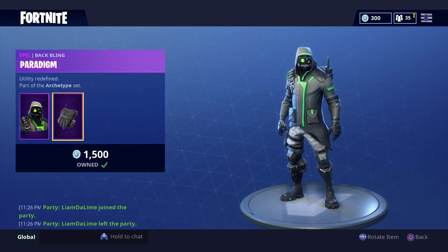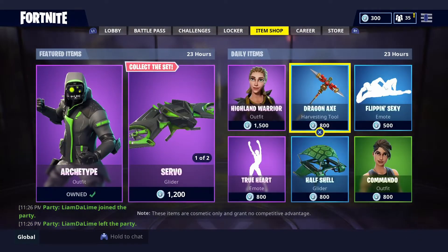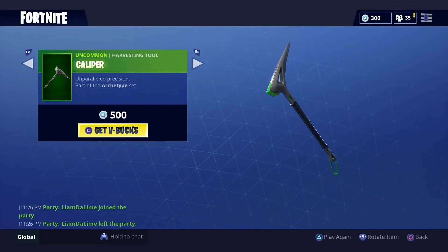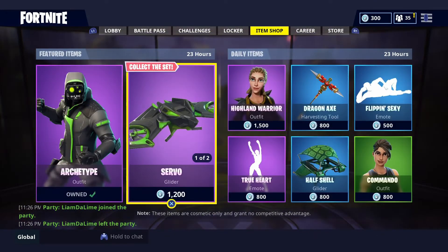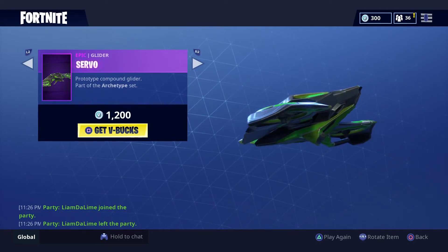Then we also have the Archetype once again, with a back bling — Partigum? I don't know how to say that, but that's that anyway. Then we have the Caliper, which has got a cool noise to it once again. And then we have the Servo Glider — honestly one of the coolest gliders I've ever seen. I would definitely want this glider if I could afford it.